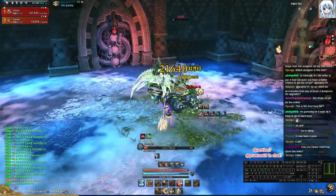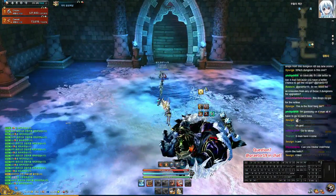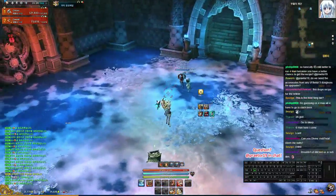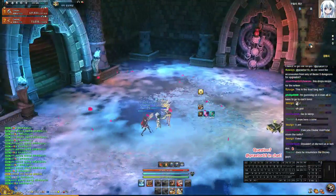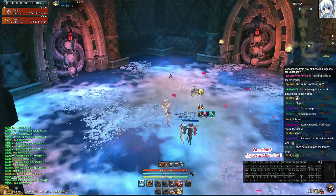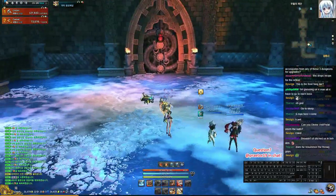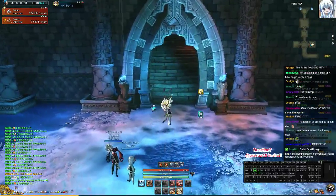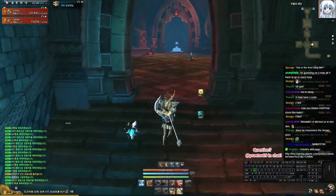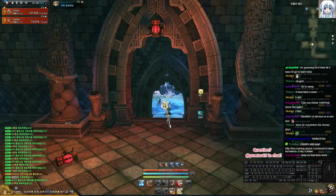One strategy if you're not splitting into threes in six-man: if you don't nuke him fast enough, you can have a summoner, sin, or force master pop their pollen cloud, dent, or barrier to immune the ice balls from the four corner spawns. You don't have to kill them because as soon as you kill the main mini boss, those four will despawn — they're linked to him.